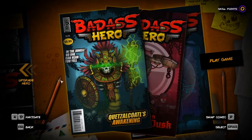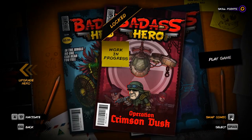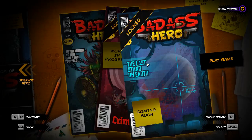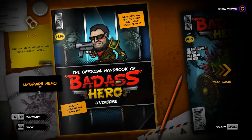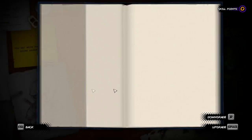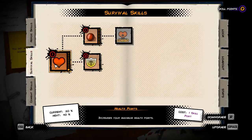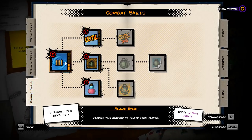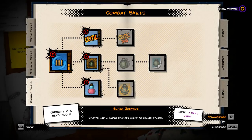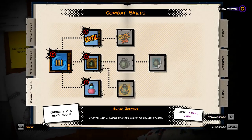So you play within different comic books. These are all a work in progress because it is in early access, so they're locked — I only got the first one. I'm able to upgrade my hero with skill points through skill trees. I played one game so I upgraded stuff — like my health and reloading speed, because those things are really helpful. And you can downgrade them to get skill points back.